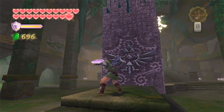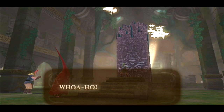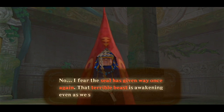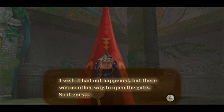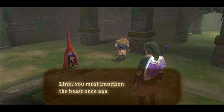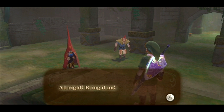Alright, let's charge up a Skyward Strike. No — I fear the seal has given way once again. That terrible beast is awakening even as we speak. It is likely that the monster reacted to the sacred power given off by your sword. I wish it had not happened, but there was no other way to open the gate. So it goes. Link, you must imprison the beast once again.